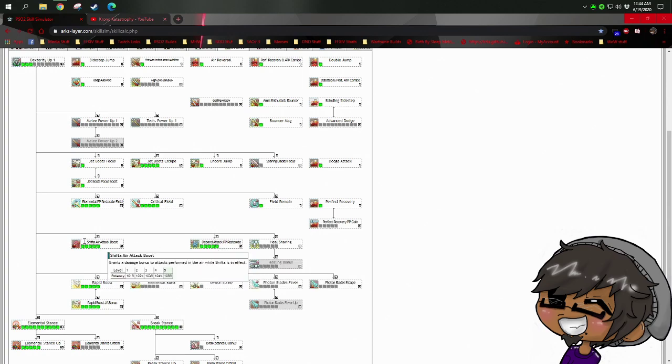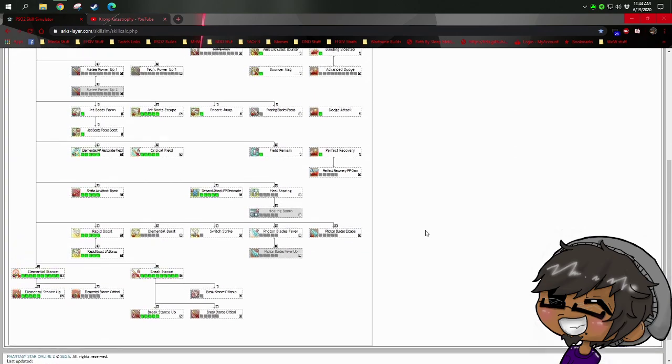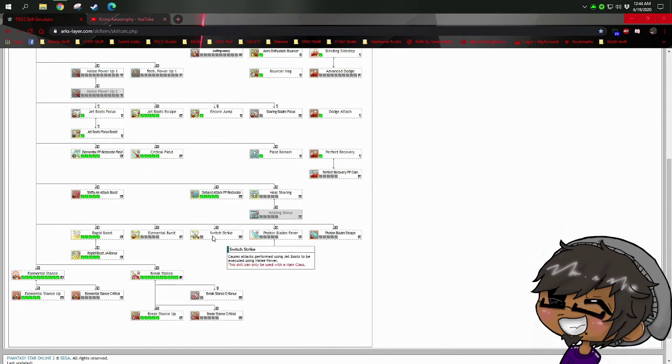Shifta Air Attack Boost and Deband PP Restorate are pretty self-explanatory — you always want Shifta and Deband up, and Deband helps maintain your PP. Rapid Boost comes up in discussion and some people don't take it — I don't understand why. Rapid Boost increases your attack speed for charge attacks and charge techs, and it stacks on top of the ring that increases charge speed after a photon art. There's also a class later on that increases this further, so all these stacks are definitely useful.